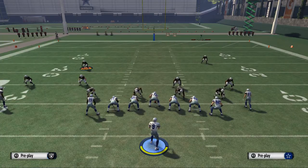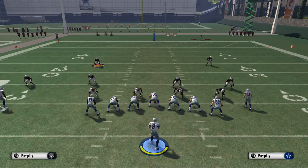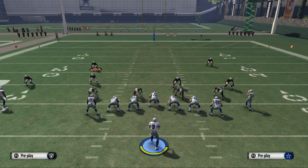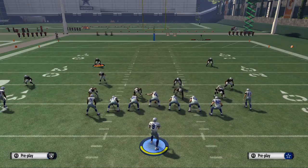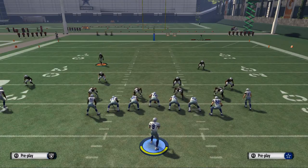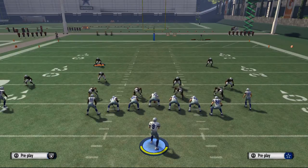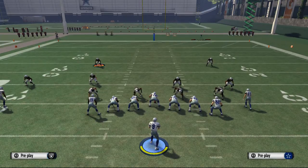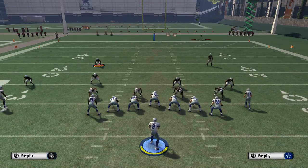Today's video taught you how to read when the defense has two high safeties and some of the things that may mean. This is just one video in a long series that we're getting ready to embark on to teach you the ins and outs of reading the defense in Madden NFL 16. A quick recap: we talked about two high safeties — how to identify them when those two safeties are up top, up deep. This signifies they're probably going to be in deep blue zones, which allows us to work underneath patterns since the safeties are not coming down into the box. What it allows us to do is work quick underneath routes, quick crossing patterns such as drags, outs, hitch routes, and things like that to take advantage of those safeties going deep.